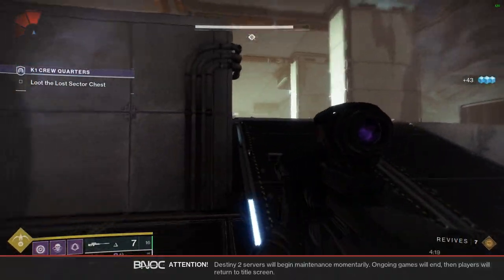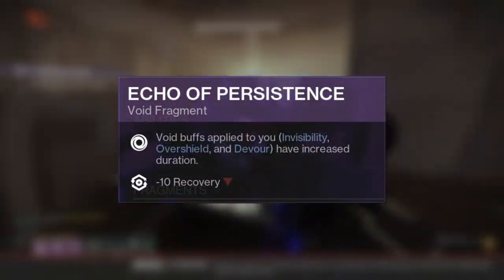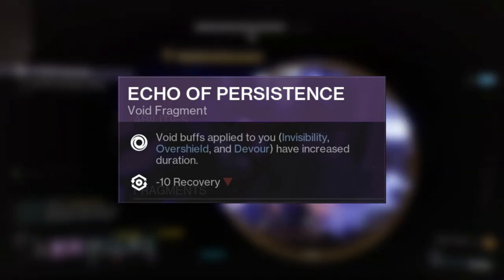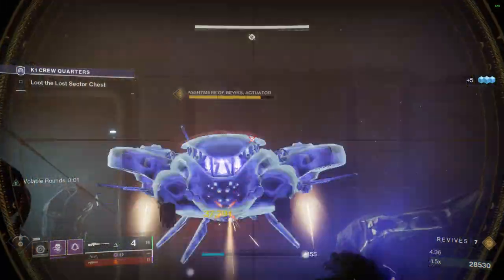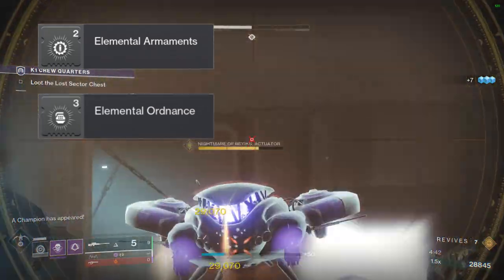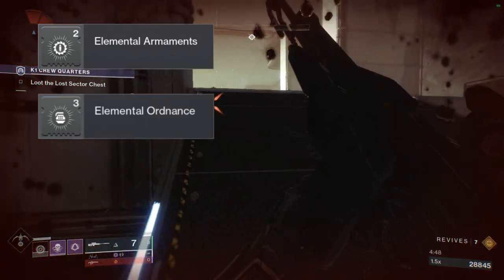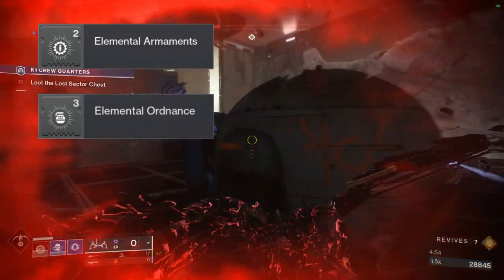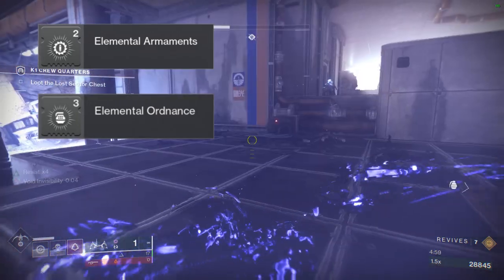We all know how Devour works — health regen and grenade energy on kills. Echo of Persistence increases the Devour countdown from a max of 10 seconds up to 15, which is crucial. Elemental Ordnance creates Elemental Wells on grenade kills, which in turn also procs Echo of Instability, granting Volatile Rounds and making everything blow up because Monarch is incredible. Elemental Armaments allows for an escalating chance at generating a matching well when your weapon and subclass elements match.